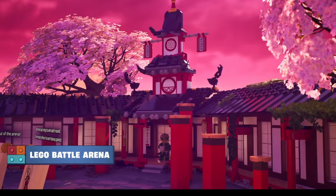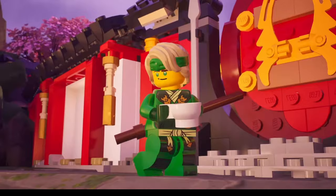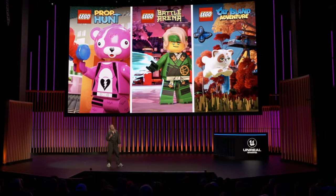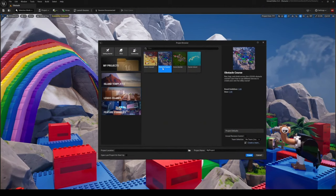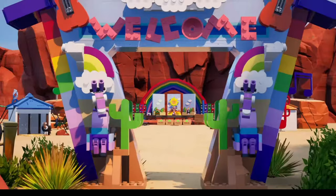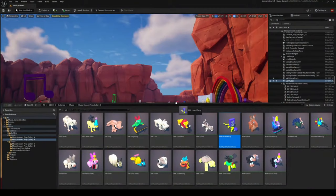Lastly, the LEGO experience will undergo numerous improvements, especially with the addition of new tools and assets, but also and mainly the addition of three new modes: Prop Hunt, Battle Arena, and Cat Island Adventure. We also have the ability to create our own island and take advantage of the Unreal Editor to create our own experiences — that's really great, especially since the teams have added a ton of new assets and prefabs.